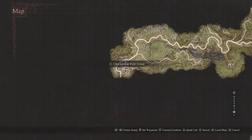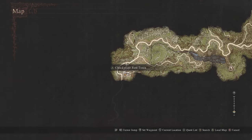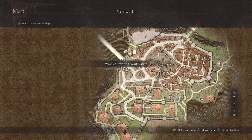There are a few key places that you should know. One is the Rest Town. The other is Venworth. And the other is Melve. If you don't know how to get to the Rest Town, you need to go to Venworth — I don't know how you say it — and then you want to go to the West Oxcart Station and take that Oxcart right there.